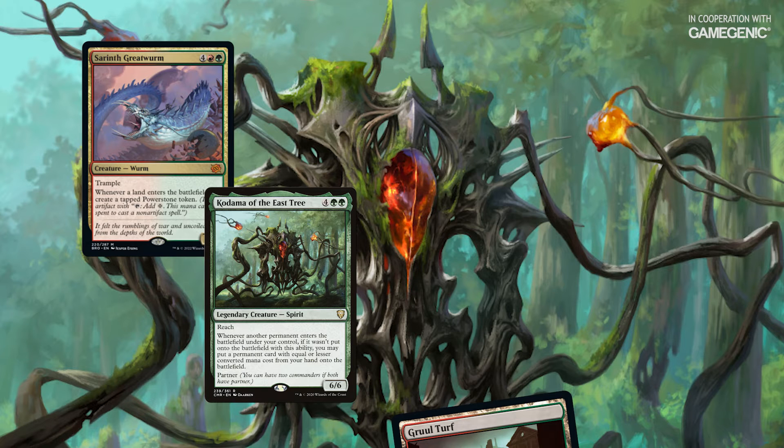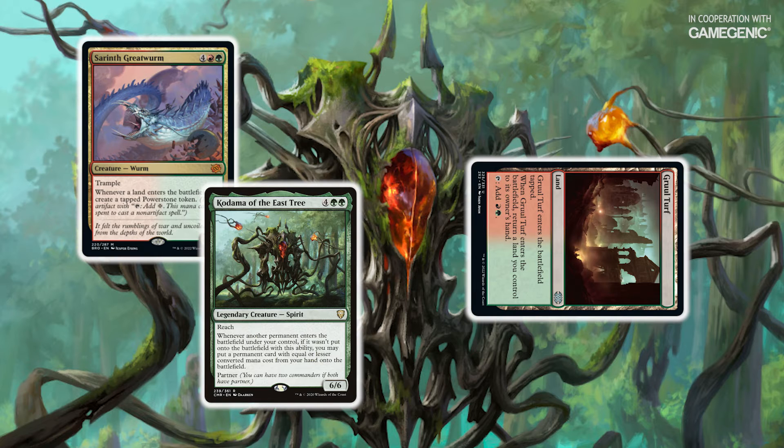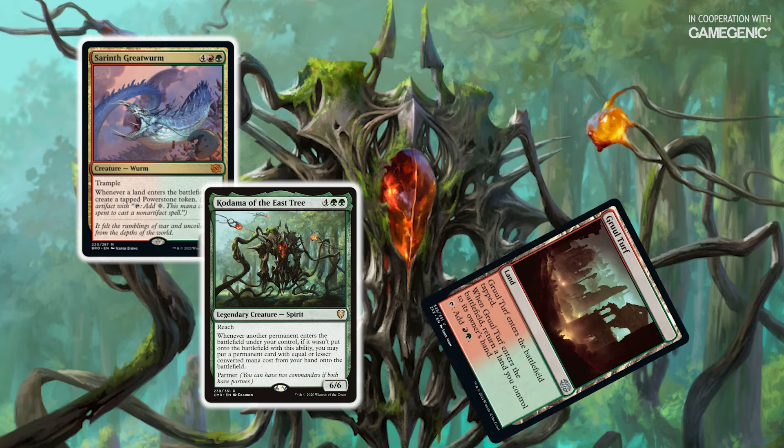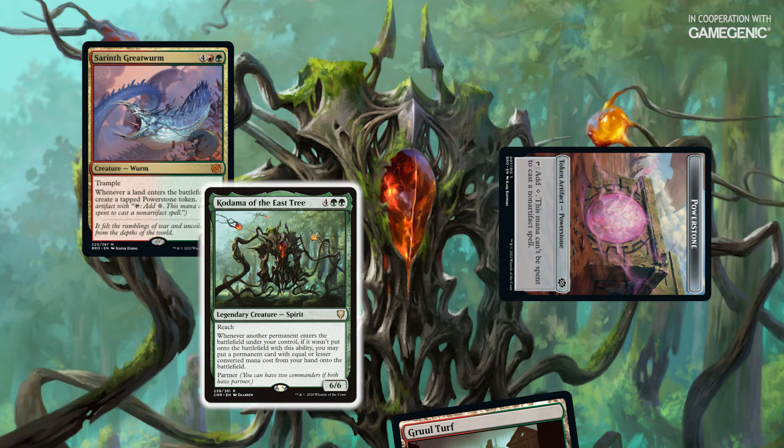With Kodama and the Great Worm in play, I'll play Gruul Turf as my land for turn. This triggers both creatures and the Gruul Turf's own ability. I'll resolve the Gruul Turf's ability first, bouncing it to my hand, then the Great Worm's ability. When the Great Worm trigger resolves, it'll create a tapped Power Stone token under my control, triggering Kodama again.